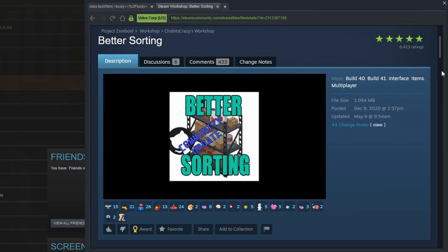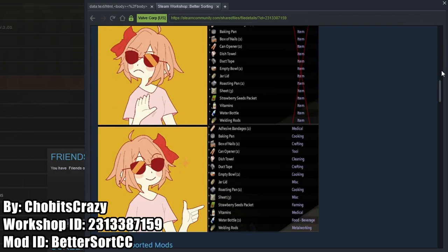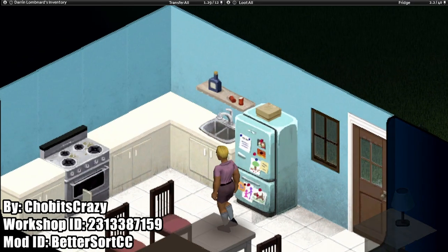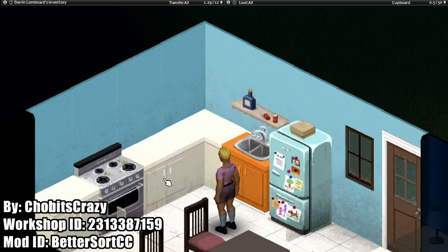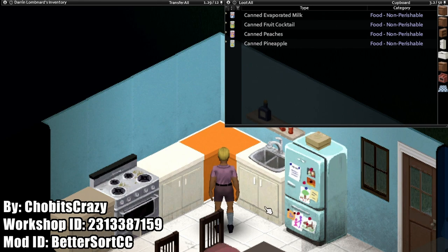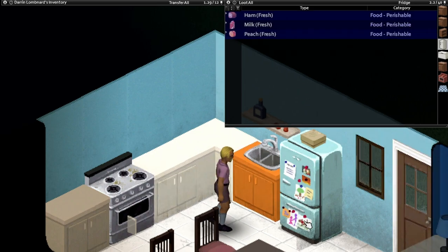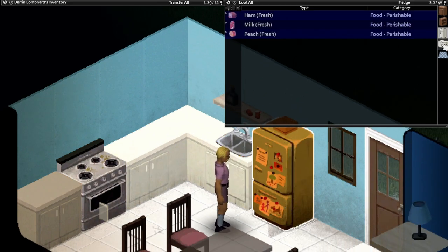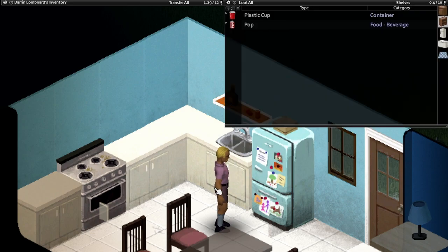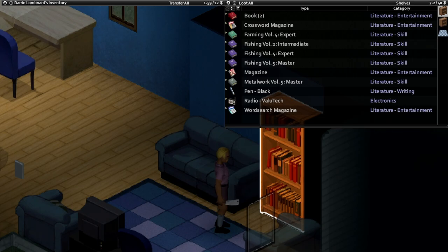The Better Sorting mod by Chobits Crazy is another one of those mods that you really just can't play Project Zomboid without, in my opinion, because it adds more detailed item categories to help sort your inventory and storage. By default, so many different items in the game just have 'item' as the category, but this mod adds categories like medical, literature, or skill books. This is a must-have because once you use it, it feels really weird to go back to vanilla.